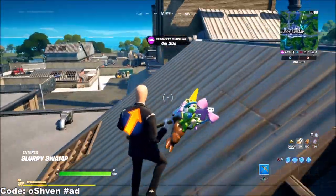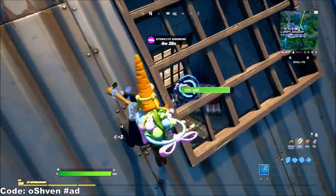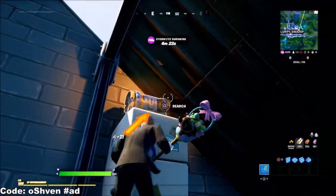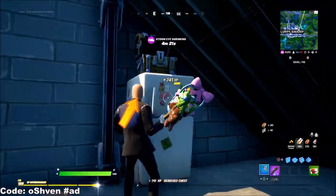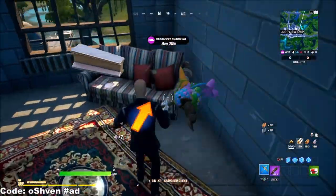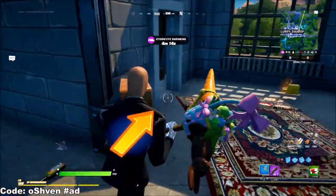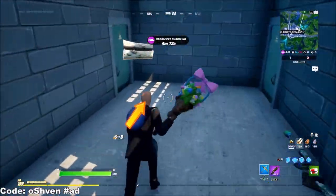The first location you want to land at is right here. Go ahead and land here, break through instantly, and you're going to find a chest right here. Go ahead and loot this up. There's a couch right here too — make sure you loot that up as well, because the more gold you have, the better.